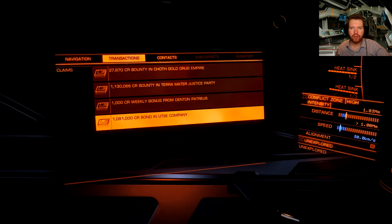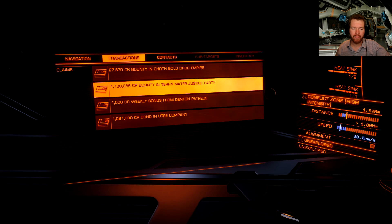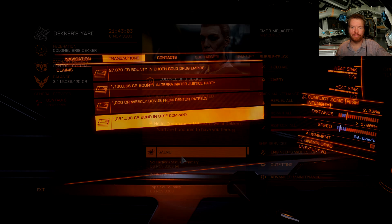Once you have been in the conflict zone for a while, you will see in your transaction tab that you now have some combat bonds — it will say the amount of credits and then 'bond' followed by the minor faction name. Just make sure it is the right type: normal bounties from high-res sites will say 'bounties' — those are not the right ones. They need to say 'bond'. Once you have at least 1 million credits worth, you are ready to fly back to the engineer.